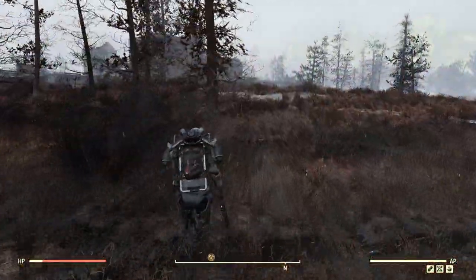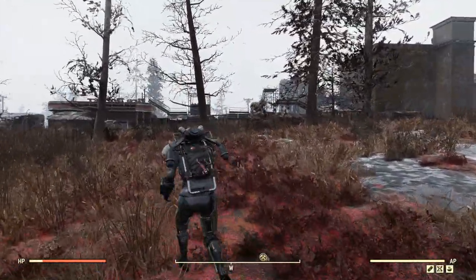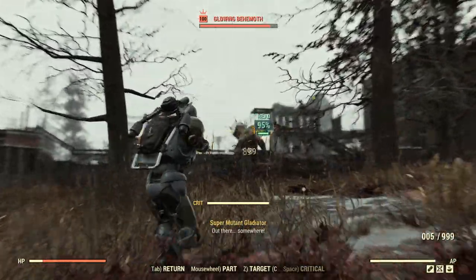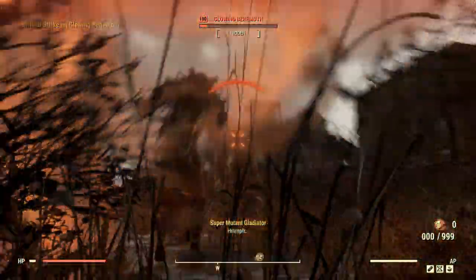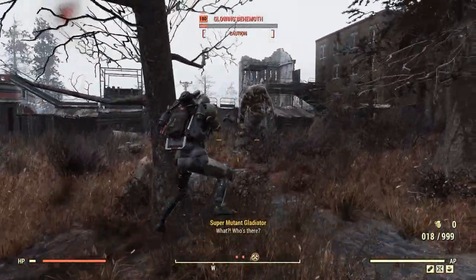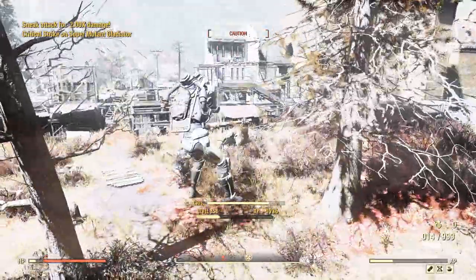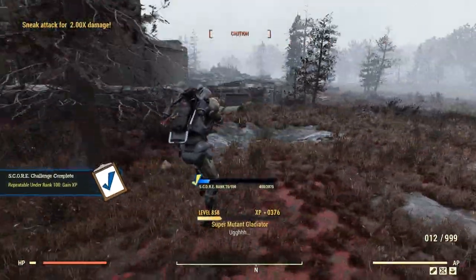Now heading down to Pylon V13, we can go ahead and try to take down this behemoth using the Crusader pistol. Getting some headshots in — eight shots to take down the behemoth, with a reload in between. Pretty solid. Honestly a lot better than I thought — I was kind of expecting around ten or higher, so eight is pretty good.